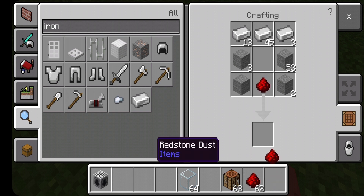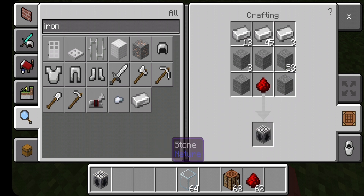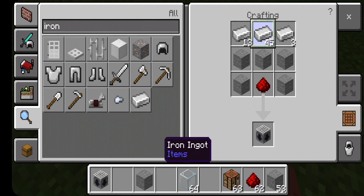You will also get a level infuser, which is used to retrieve your stored levels. To craft it, you will need 5 stones and 3 glass.